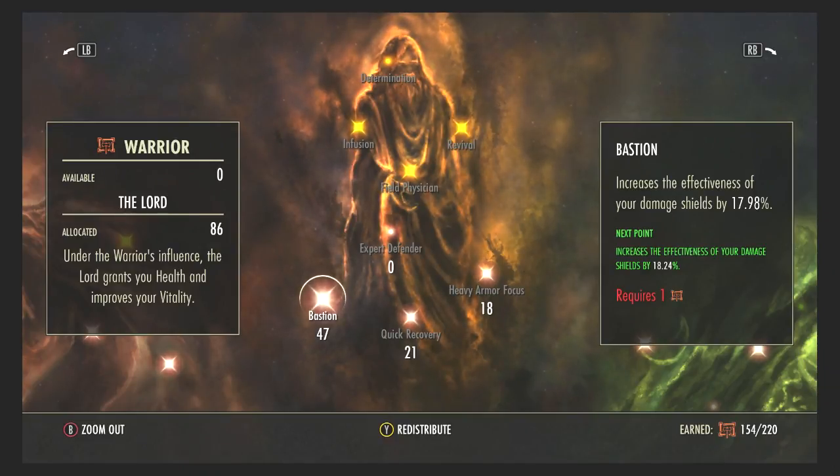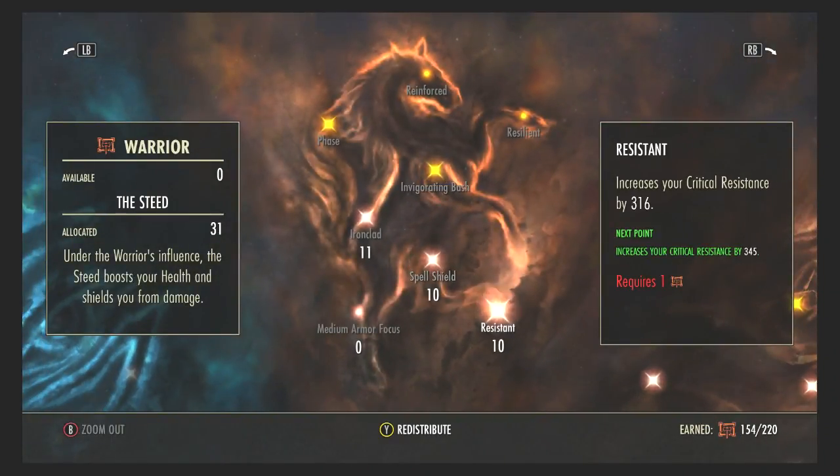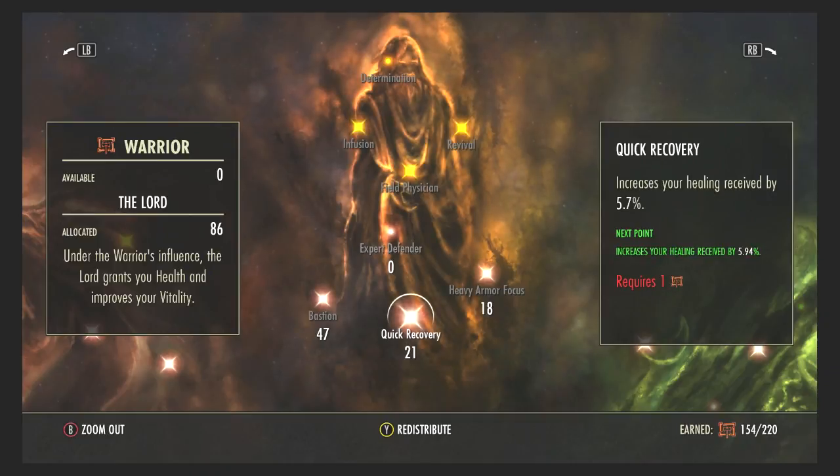Bastion increases the effectiveness of your damage shields — the more points you have here, the more damage your shields can absorb and protect you from. Honestly, if I could go back I'd take the 17 points from Elemental Defender and put them straight into Bastion, because shields are what you rely on most as a tank. As long as you can resist all the attacks, you keep yourself and your teammates alive in trials and PvE.